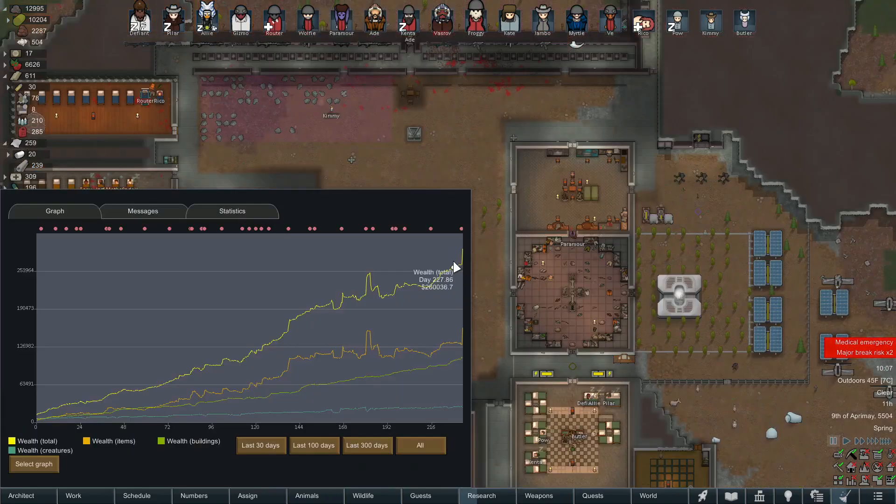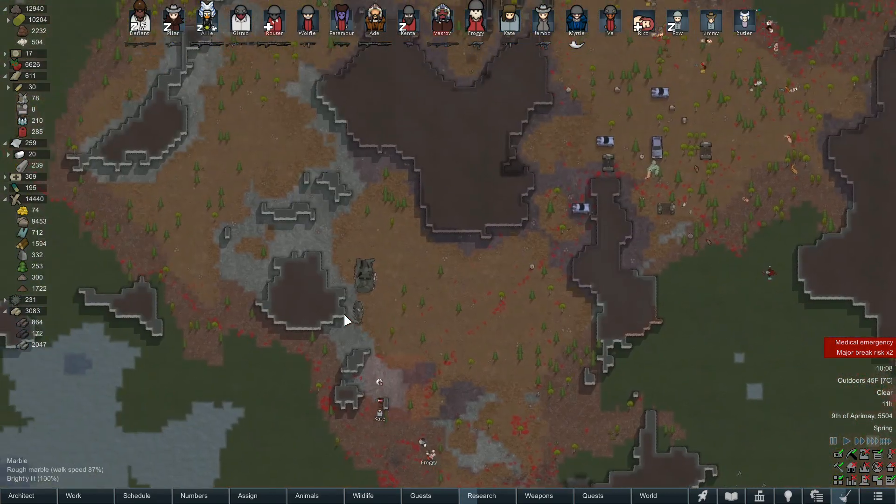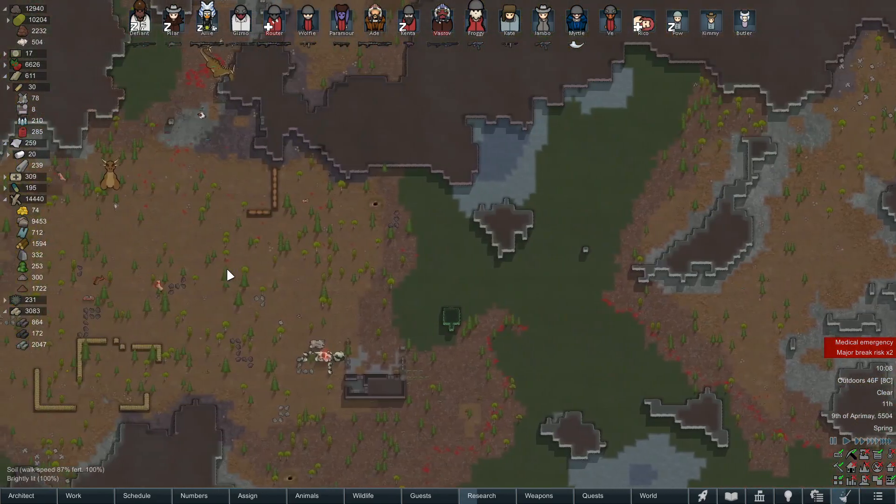Check out our wealth jump after that last raid — it really popped up from all the stuff those raiders dropped on the map. I also wanted to point out the serious gap between our previous encounter — we had an infestation and then the most recent raid with a really long gap of time in between. So I'm nervous that Randy's going to hit us with another back-to-back event, so we've got to keep on our guard.